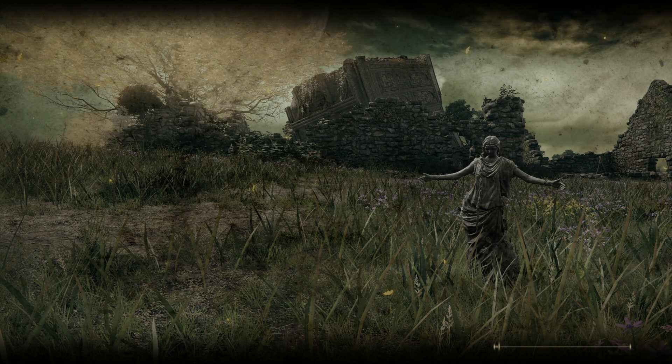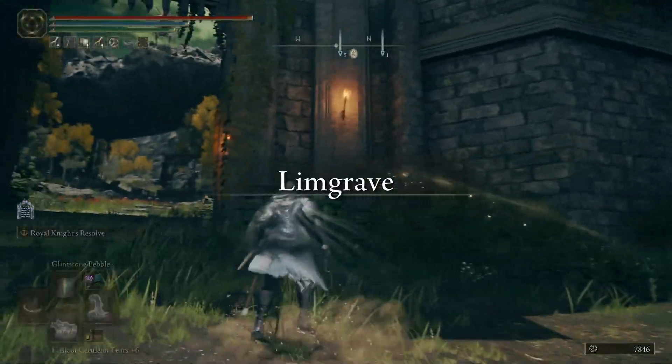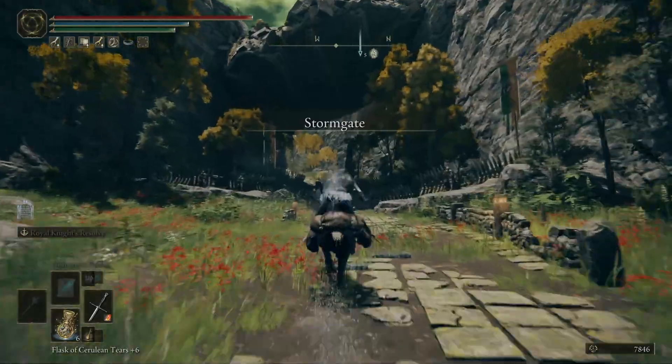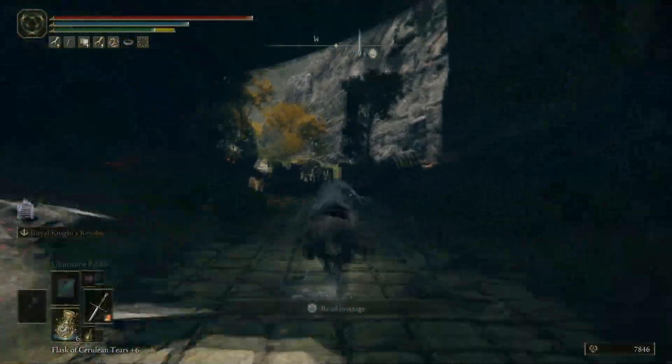This is where we're going to start off and it's going to be a very, very easy ride. We are going to be going to the Gate Front, and this is going to be the first sort of town that you guys will get to. Once you get here, you only have to travel up one direction, head over towards a doorway, and then just take out an enemy — and that's where we're going to be farming today.